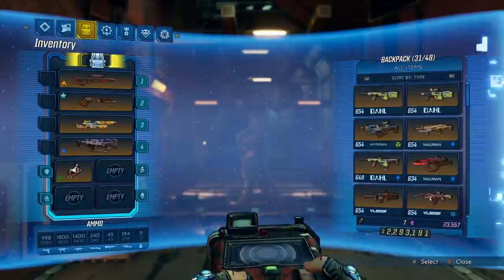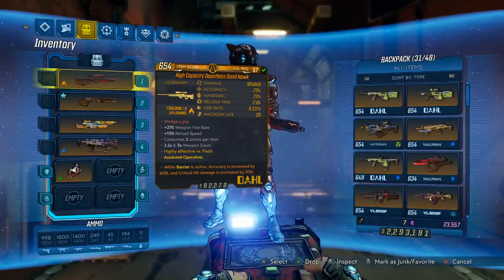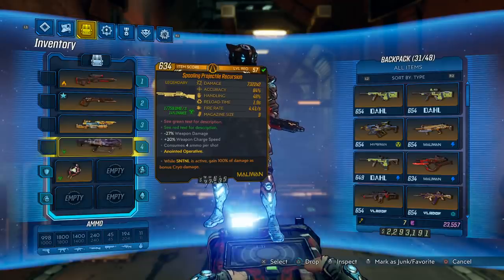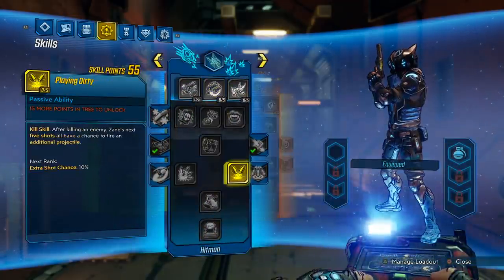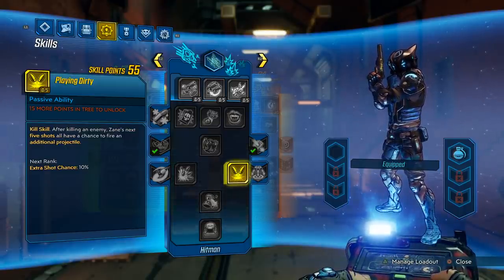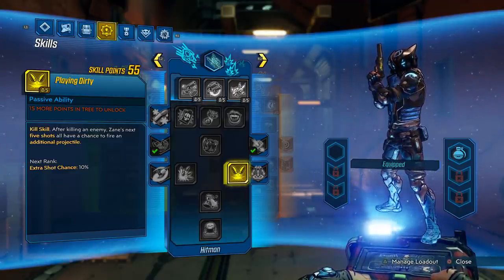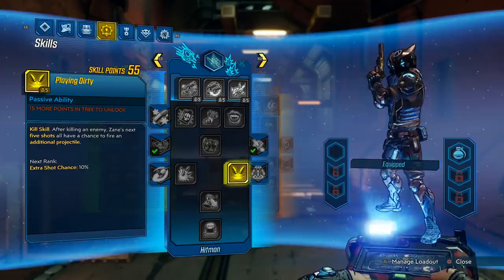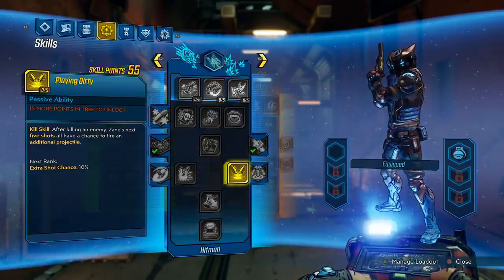That is the issue with Legendary Amp Shields — it is actually just giving us one pellet worth of amp damage. The issue with this is it leaves skills like Playing Dirty useless. Because when you activate Playing Dirty, you basically won't get the amp bonus to your second pellet. This goes for Flex 2 Fang as well.